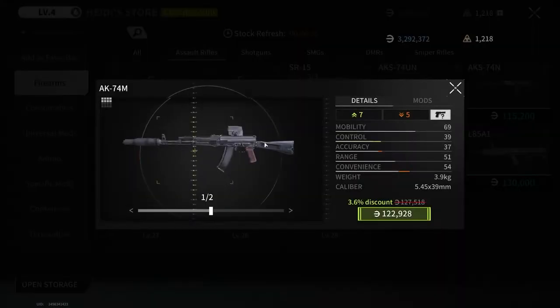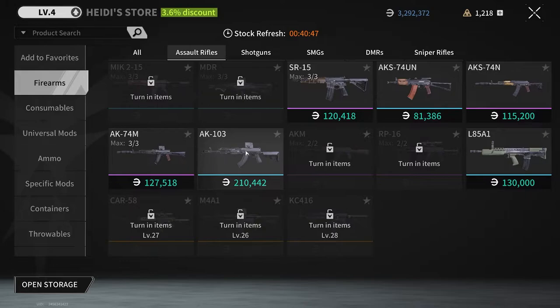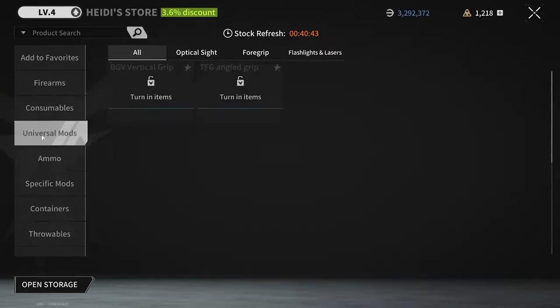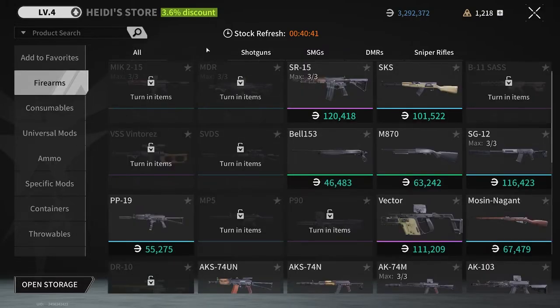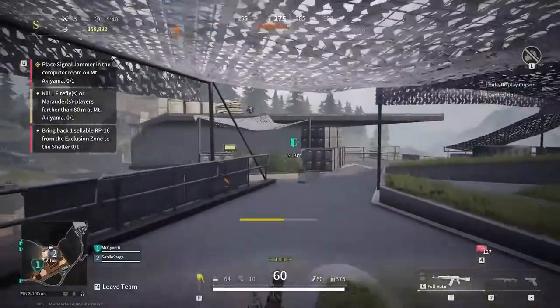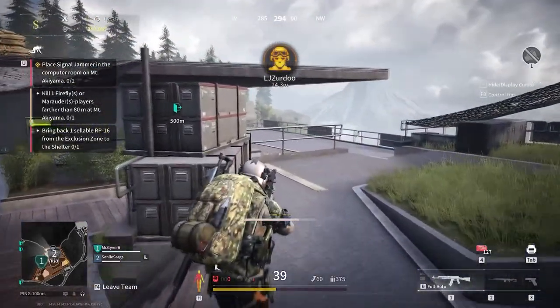Looking at the other options, these are all 5.45 — there's the 7.62x39. I can actually purchase the AK-103, load those rounds, and go out. I'm probably going to spend around 300,000 to 350,000 for that setup, but we're absolutely going to shred when it comes to inside of the map versus what some people are doing.